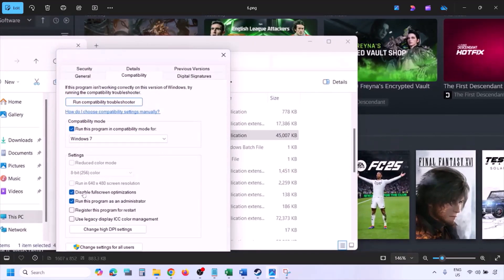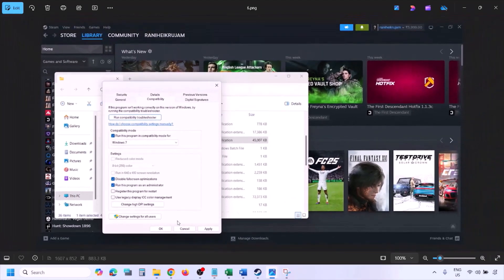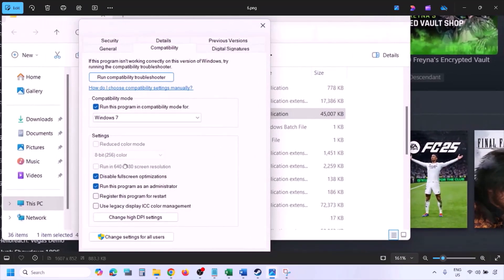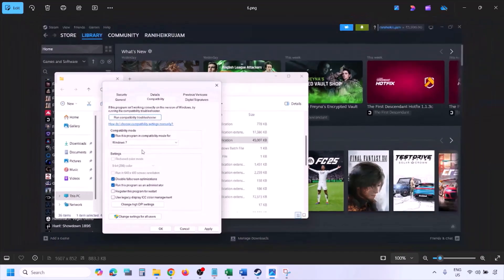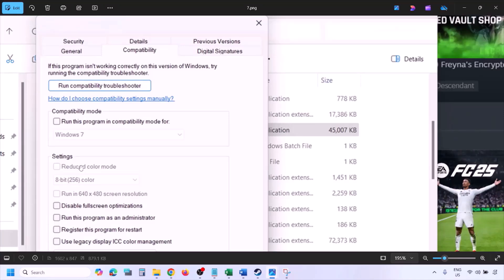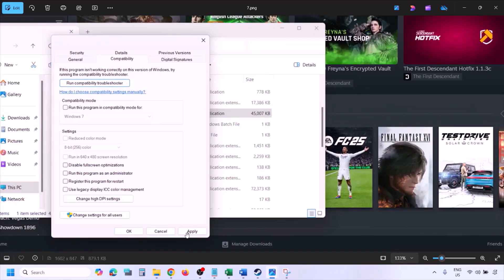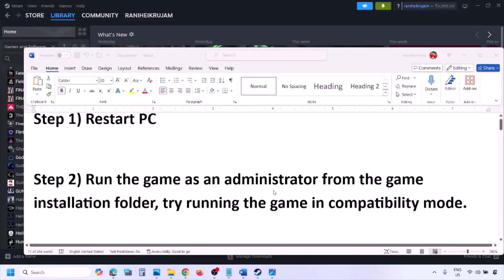If still not working, check the box that says Disable Full Screen Optimization, click Apply, OK, and launch the game. If none of these compatibility options work, uncheck all the boxes, click Apply, OK, and proceed to the next step.